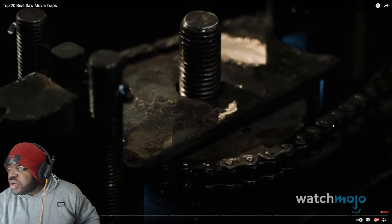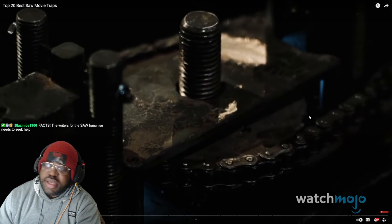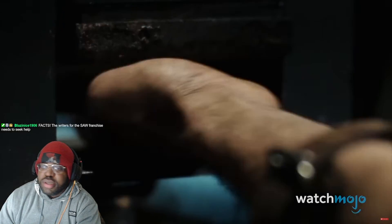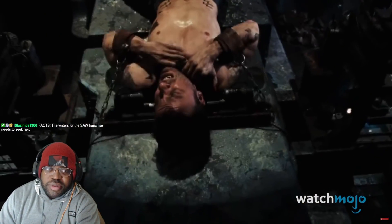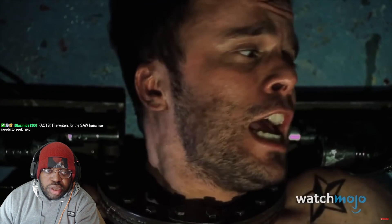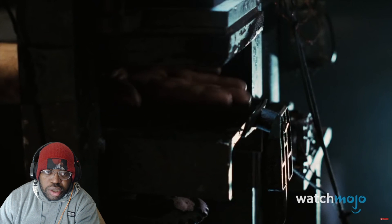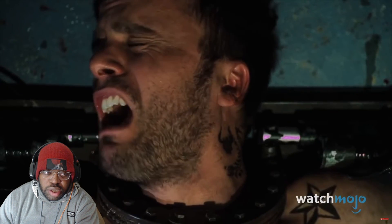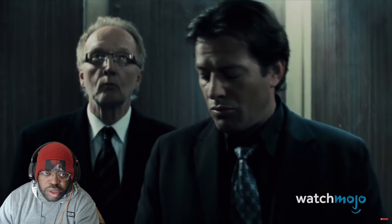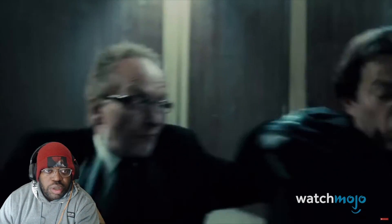He has a reason for each trap that made it worse. Unfortunately, this trap is rigged by Mark Hoffman, who uses it as a way to avenge Seth's killing of his sister. Seth did deserve to pay for his crimes, but there's no denying he did win this trap fair and square. It also leads to Jigsaw capturing Hoffman for copying his M.O. and setting him up as his apprentice.